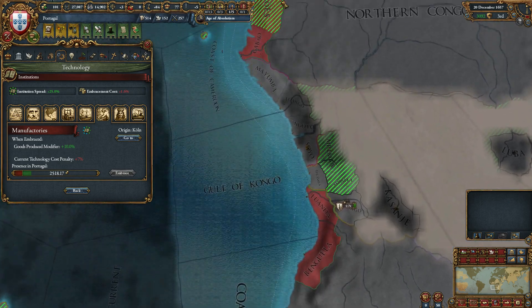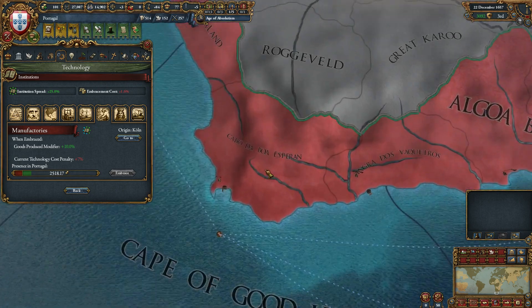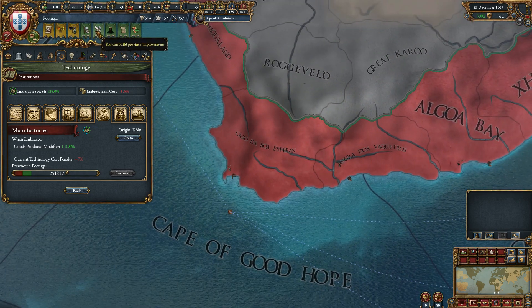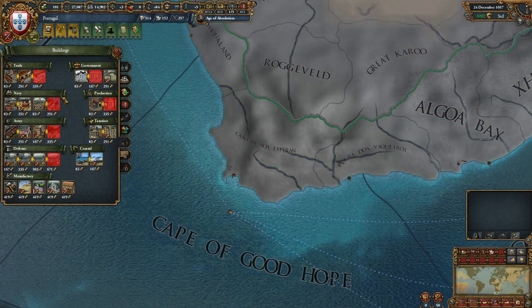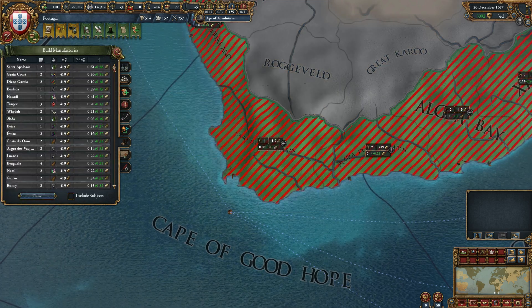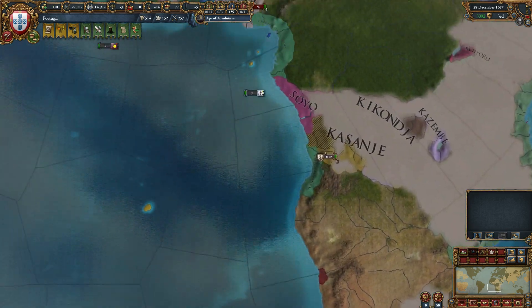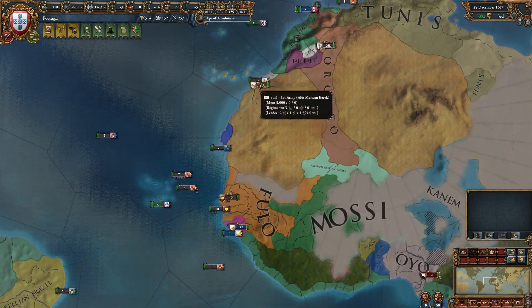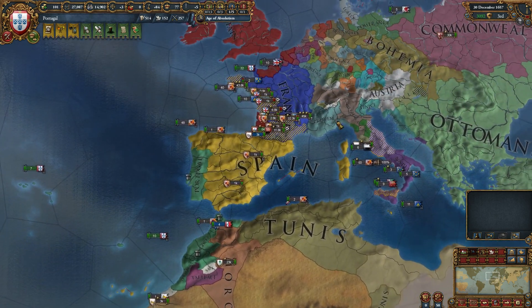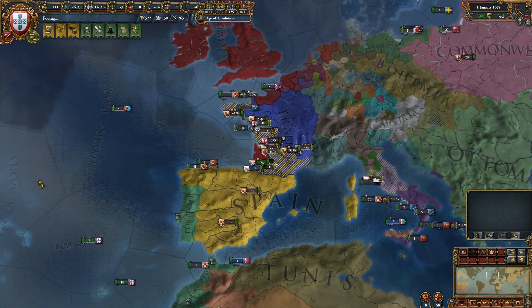I'm not really thinking at this stage about the advantages from the manufacturers themselves — I'm thinking about helping our spread of the institution. So maybe Cape Coast would be a good place for one. That isn't an option apparently, so we've got here instead — there's already one there. Sierra Leone. The institution won't start spreading in these areas until the manufacturing has been built, which will take a while. But remember we also have — are we already building one here? Unfortunately we don't have the money — that's unfortunate because we want one there as soon as possible.